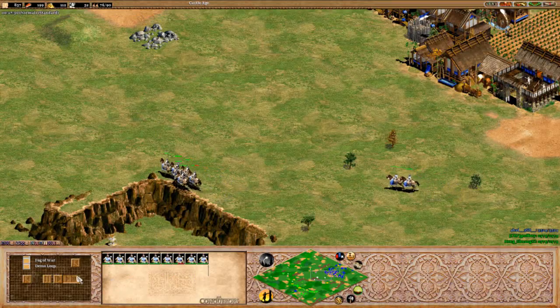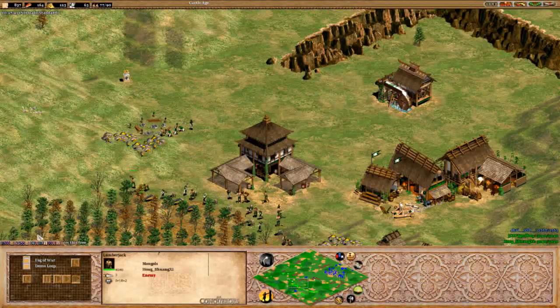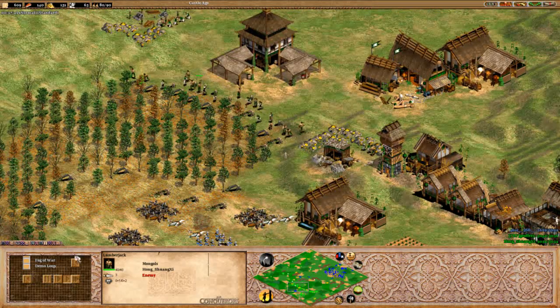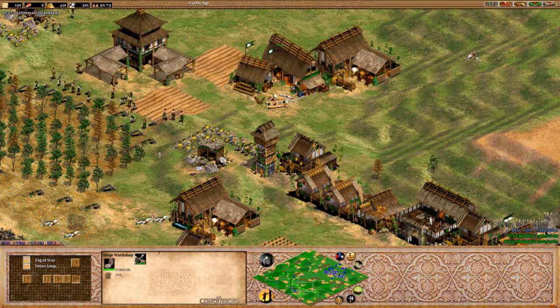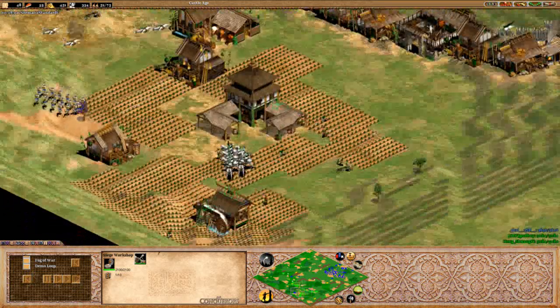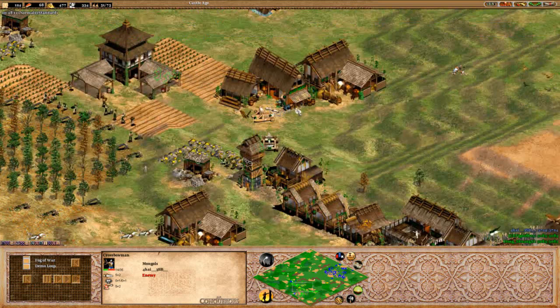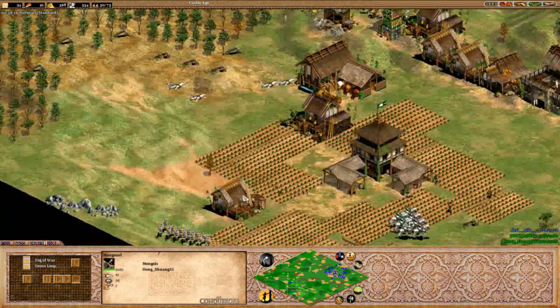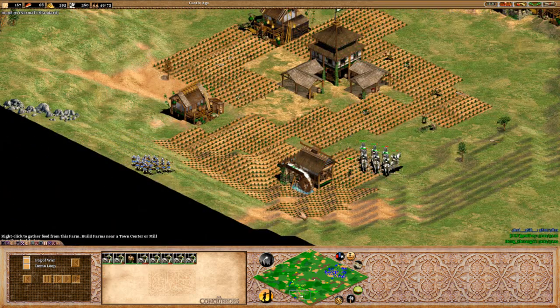These cavalry archers are going to prove just an utter pain in the neck right now — they can come in and raid everything until they're done. Shuang has got the Mangonel out, of course, because that is the direct counter to any large group of crossbows, skirmishers, cavalry archers. Using this hill advantage here as well.